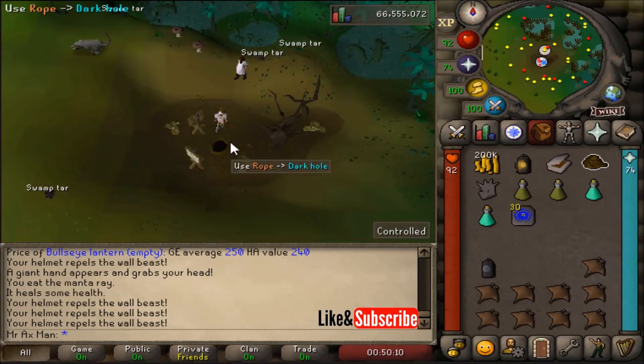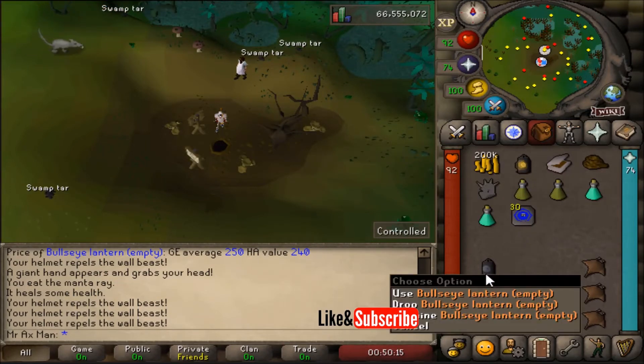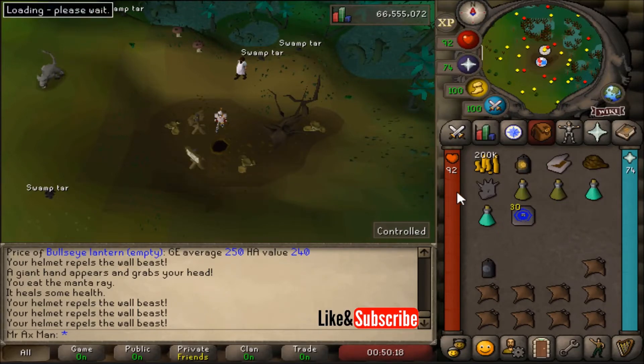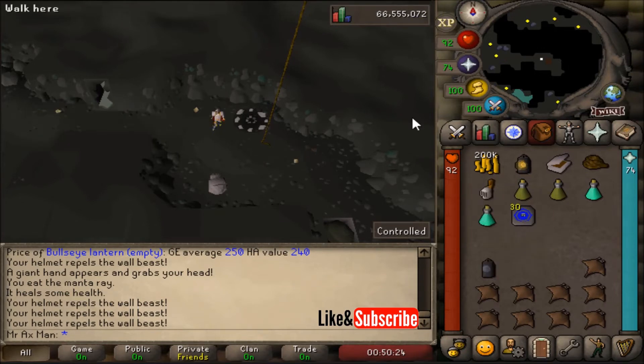Once you get to where I am, make sure to use your rope on the dark hole. Make sure your lantern is also lit and not empty, then go ahead and climb down the dark hole. Now equip that spiny helmet or slayer helmet, as we need to run by the hole in the wall.